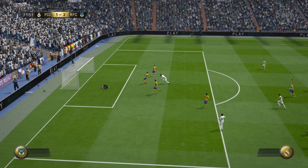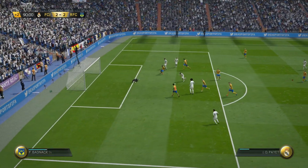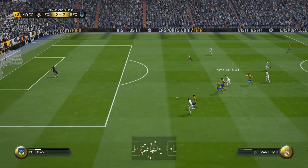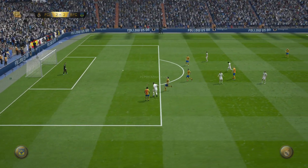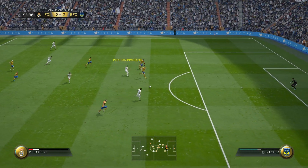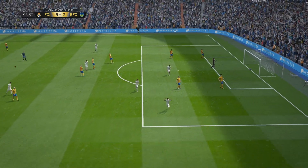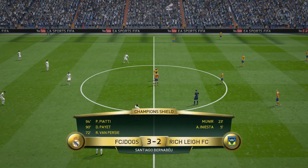Robin Van Persie running through on goal — and it's 2-1. They've worked a late opportunity and they've scored it — it's 2-2. They've got another chance. That's the final whistle, it's going to extra time. They've got a very good opportunity — he's going to score and make it 3-2. It was too easy not to score. We were 2-0 up and we screwed it up.